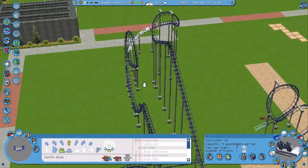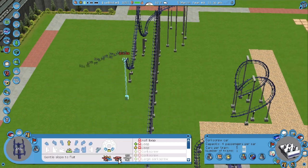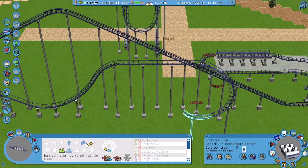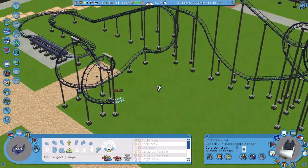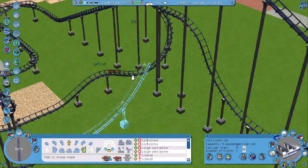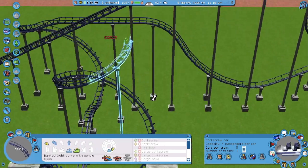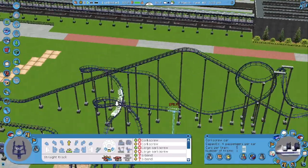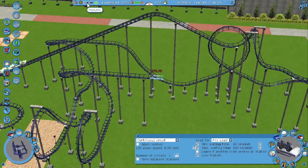It ended up being a mixture of like a modern aero corkscrew coaster — or modern aero looper, I should say — mixed with a classic aero giant looper. Over by the pack, we built a large cobra roll, and then built up the coaster from the straight track — which is not a mid-course brake run. But this part here is the mid-course brake run. There's not a lot to say, but I'll talk a little bit about designing traditional roller coasters.